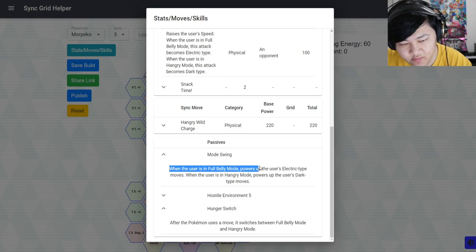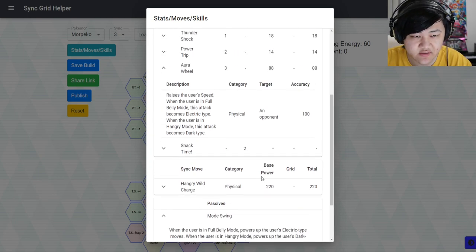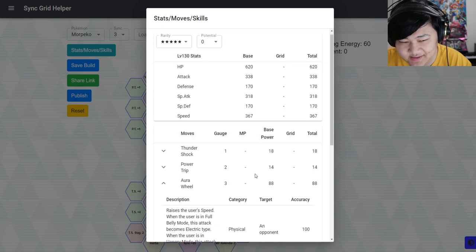They also have another passive called Mood Swing: when you're in full belly mode it powers up your electric type moves by 50%, and when you're in hangry mode it powers up your dark type moves by 50%. So it's really not that difficult.